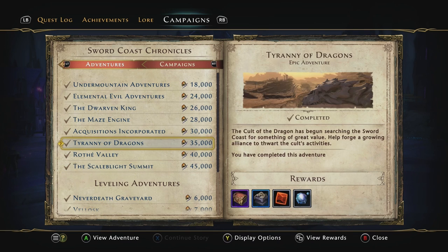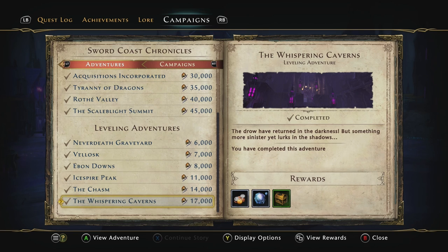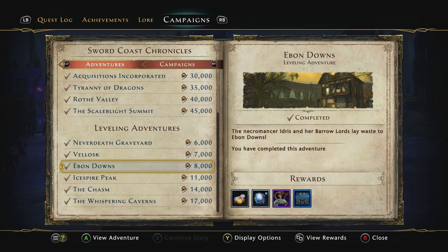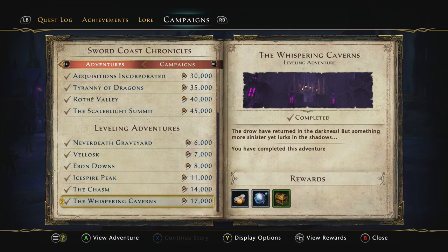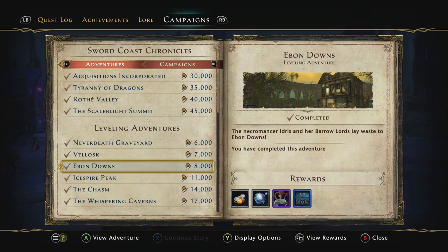Step 1: Do your adventures and just get to level 20. Every adventure is going to be a benefit to your character, so don't waste too much time worrying about anything else. Once you finish Neverdeath, you'll learn to Invoke — start doing that right away. Once you finish Velosk, you can start doing professions. Not exactly recommended to sink much time into it right away, but there are some advantages to starting them when you get them unlocked. After Velosk, you'll get to Ebb and Downs, and you'll be right around level 11 — start doing your daily skirmish queue for some rough astral diamonds.